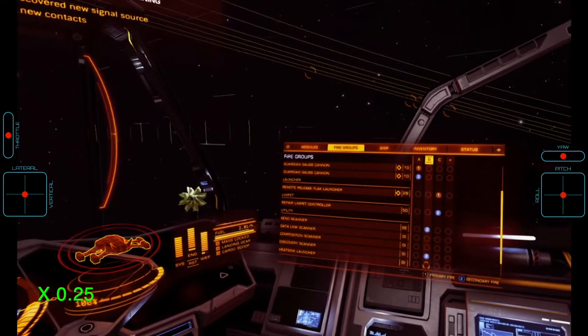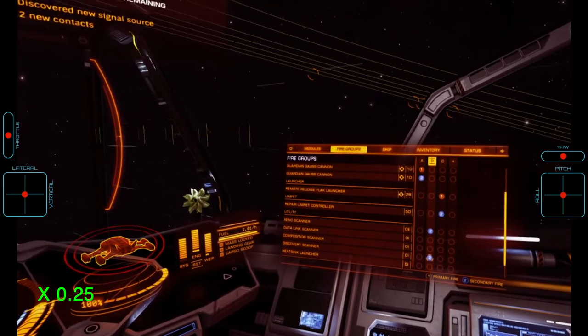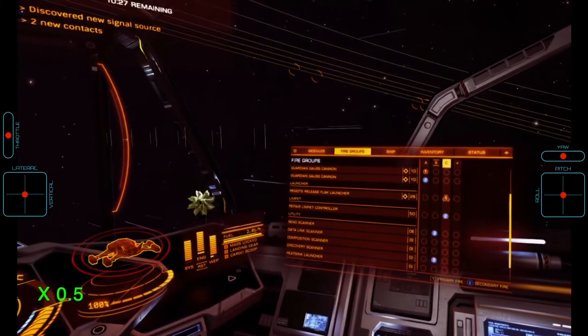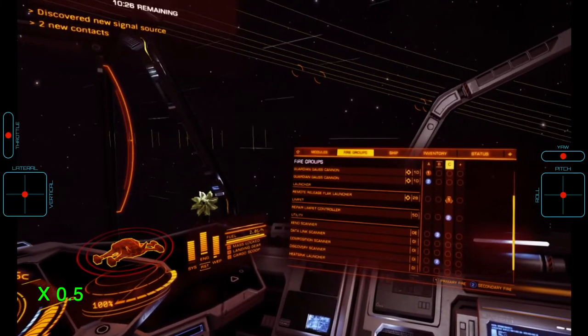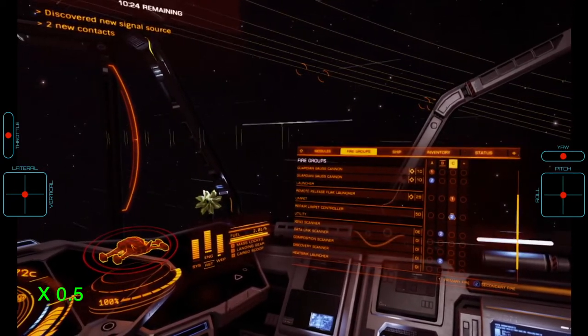Firing the groups of gauss cannons with a slight delay allows the heatsink to dissipate the heat generated by the first set before firing off the second, which means we can keep our heat below 20% throughout the attack run. In fire group B, we have the thermal vent beam laser and the Xeno scanner. We have also bound the discovery scanner to the secondary trigger in case we would need to use it in supercruise — this does not interfere with the scanner as they are used in different modes. In fire group C, we have our flak launcher for taking down the Thargon swarm on the primary trigger, as well as our repair limpet controller on the secondary.